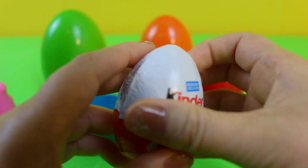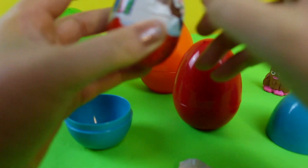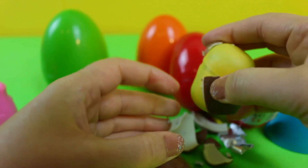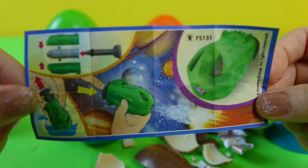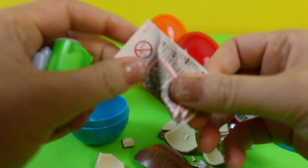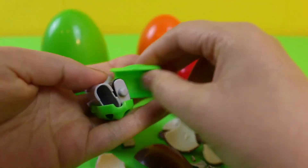We have a Kinder Surprise egg. Let's open the egg. We have a flyer with all the colors to collect, another flyer, and the toy.